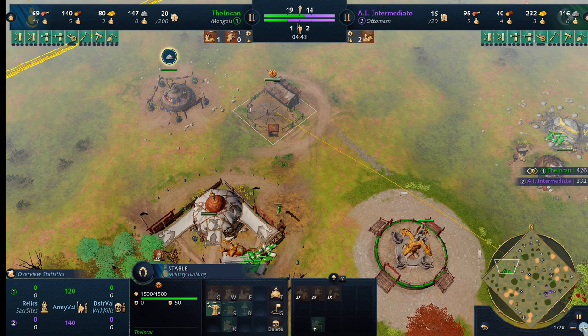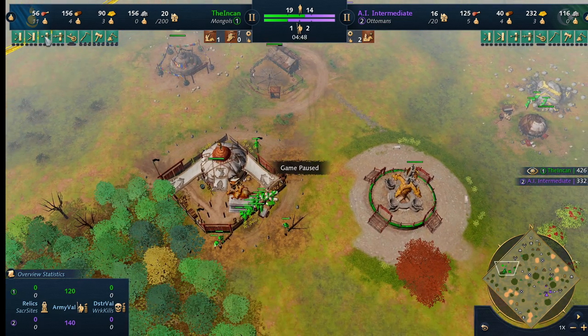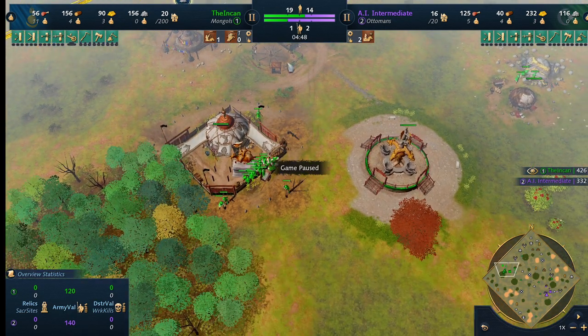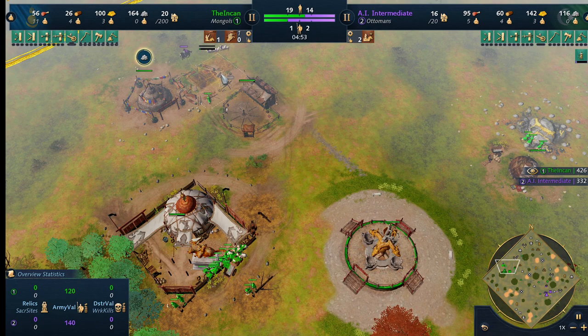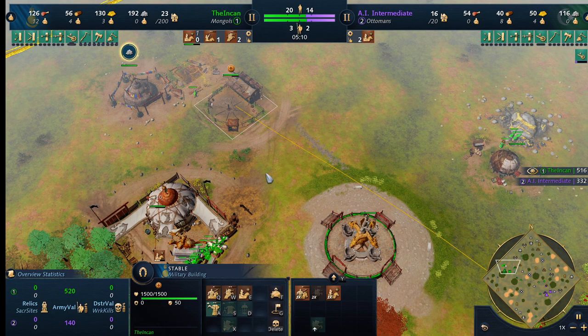With 11 villagers on food, we can just barely have enough income to sustain one stable or one archery range in terms of Mangadai, and our TC producing units constantly. Right now we can do it with horsemen, no problem. Instead of dropping this archery range, you can immediately start trading and make your opponent come to you. But to help protect these Kashyyyk's and make your raiding more successful, we're building a range immediately. And we are building a scout immediately after this.